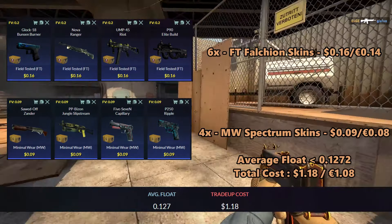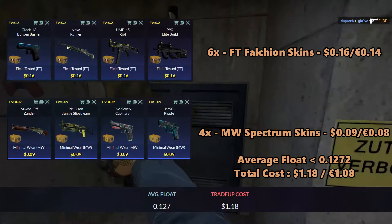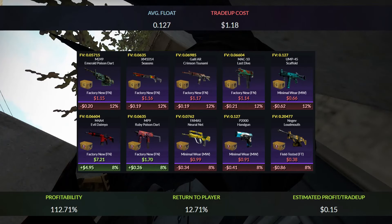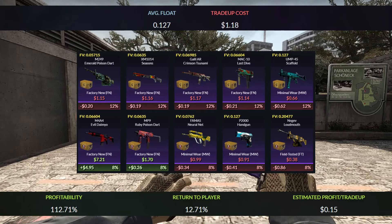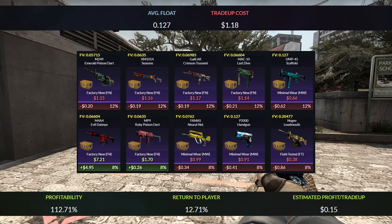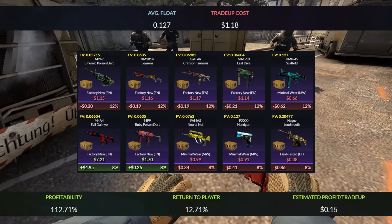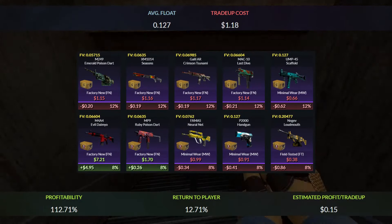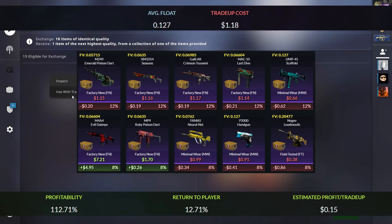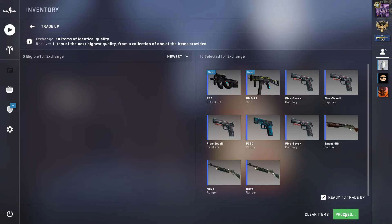For the Spectrum 1 skins, you can use the Sod of Xander, Jungle Stiff Stream, Five-SeveN Capillary, or P250 Ripple at 9 cents each. The average float must be less than 0.1272 — use Field-Tested Falchion skins with floats under 0.17 and Minimal Wear Spectrum 1 skins with floats under 0.09. Total cost is $1.18 or 1 euro 8 cents. The best outcome is the M4A4 Evil Daimyo, giving around five times your money. The UMP Scaffold is a 62 cent loss and the Negev Loudmouth is an 86 cent loss. Overall profit is 12.71%, netting 15 cents per trade-up.